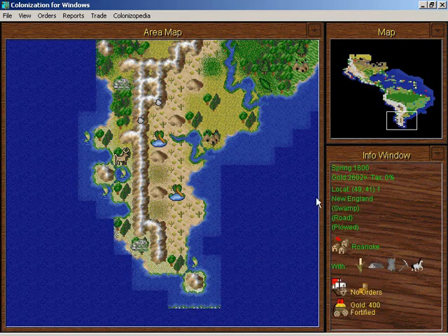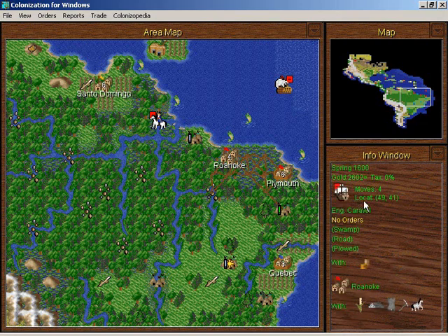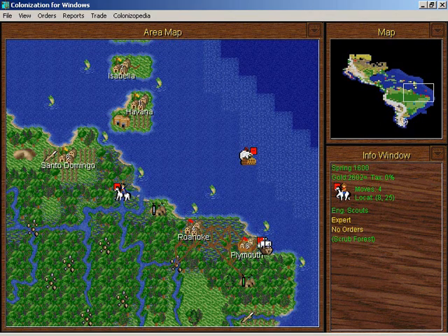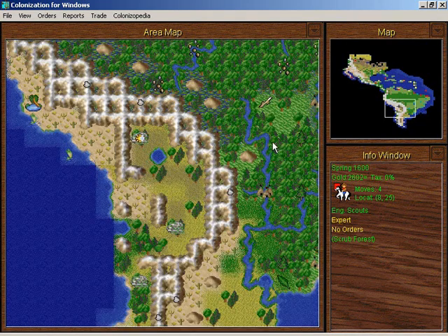I want the caravel to go right there — go to the Inca. They'll probably pay a good price for trade goods. I can't go to the Inca's capital because it's inland. And look — there's a French mission in the Inca capital.